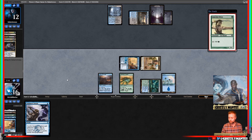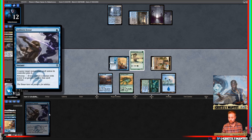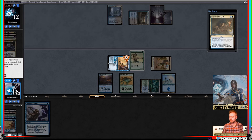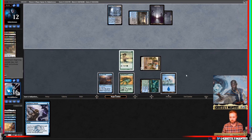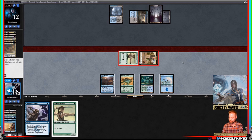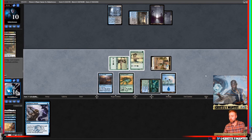Playing the second Elvish Mystic and passing the turn — punt master over here. I could top-deck a Vivien and be in great shape, but I'll take anything at this point. There's a lesson in all this: don't throw away the game. That's the lesson.